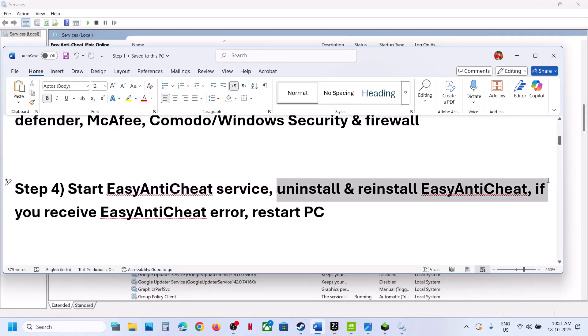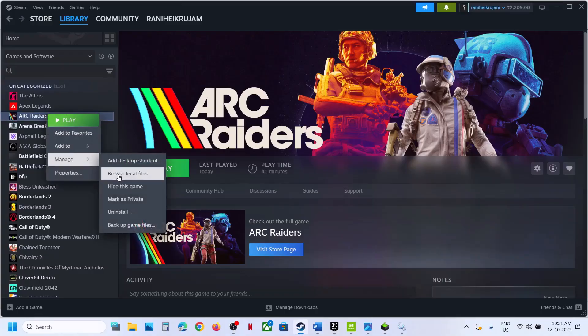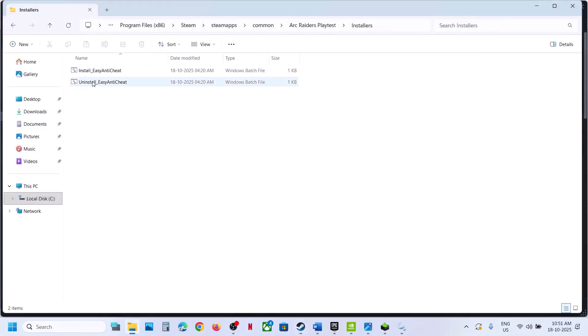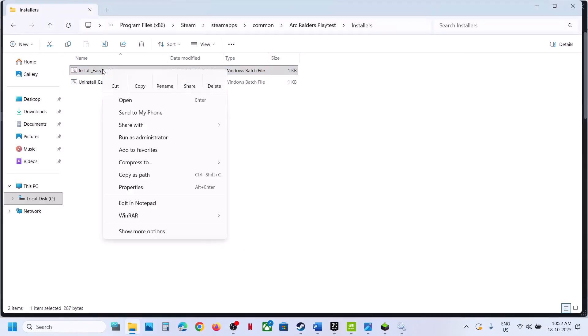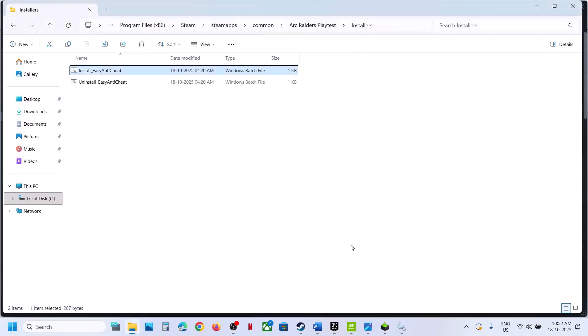The next step is to uninstall and reinstall Easy Anti-Cheat. Go to the game installation folder, open the installer folder, and you will see 'uninstall Easy Anti-Cheat.' Right-click, run as administrator, click yes to allow. Then right-click on 'install Easy Anti-Cheat,' click run as administrator, and click yes.